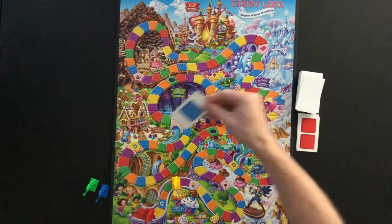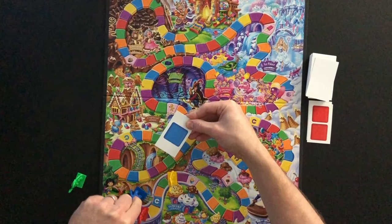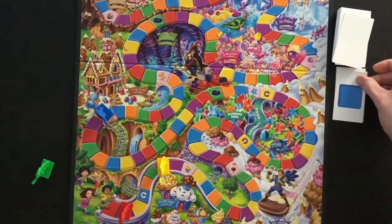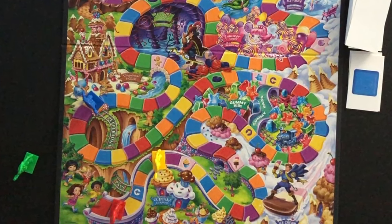Blue draws a single block blue card. The first blue space on the board is the beginning of the peppermint pass. The peppermint pass is one of two shortcuts on the board. By landing at the beginning of this shortcut, blue gets to take the shortcut path. Blue discards and play moves to the next player.